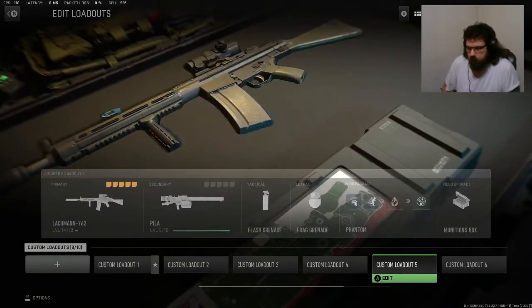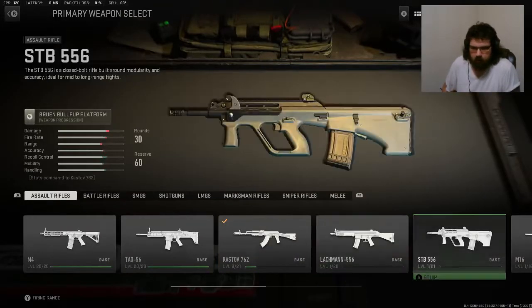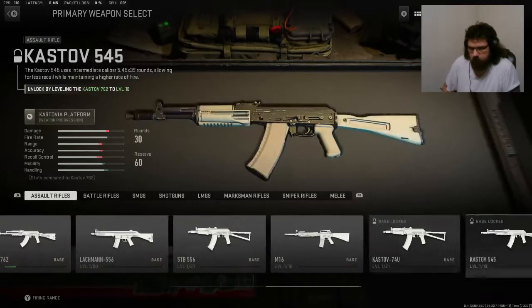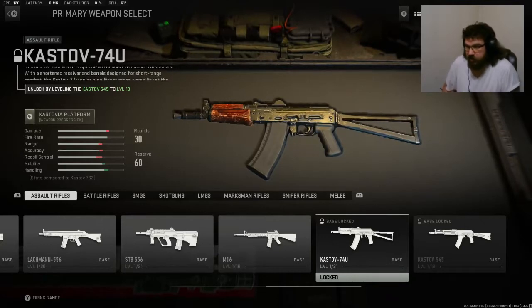I've been working on the Lockman 7.62, got that to level 14 so I can actually unlock the Lockman 5.56. Other than getting the cast-off 7.62 leveled up to unlock the 5.45, and then using that to unlock the 74U.